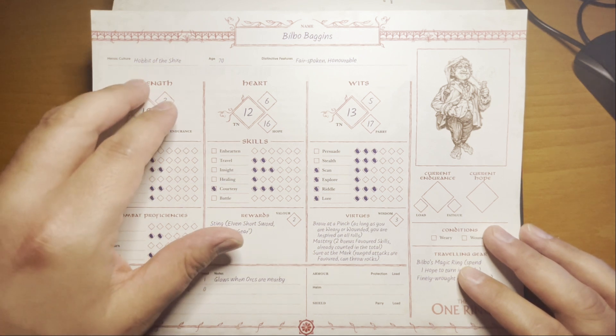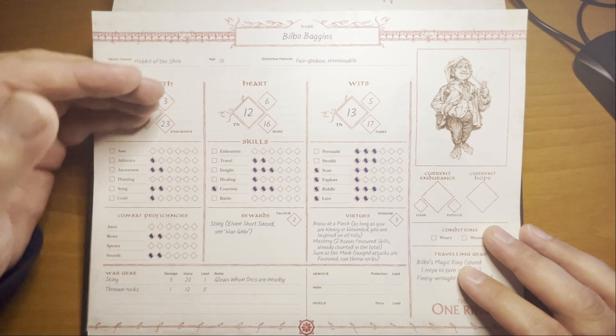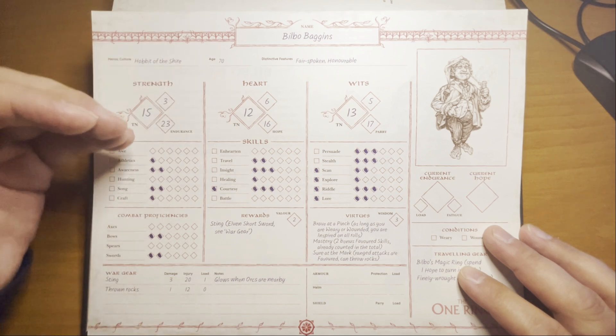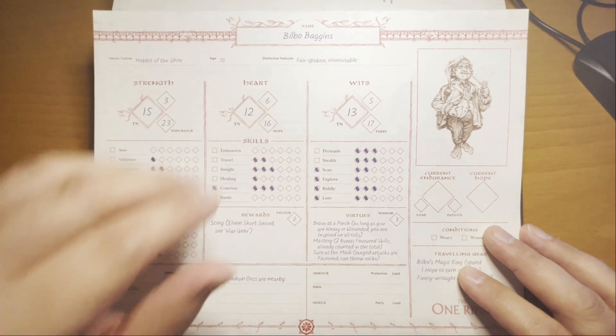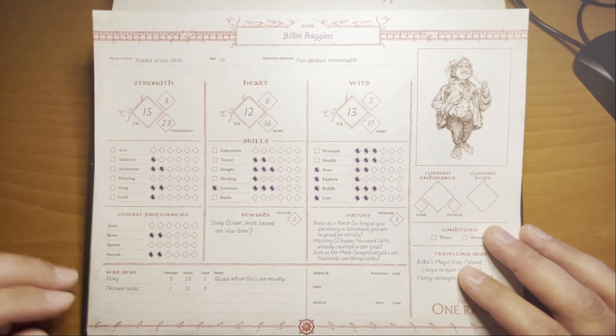As you can see, you have three attributes: Strength, Heart, and Wits. Associated with each are all the skills for that attribute. For Strength, the skills are: Awe, Athletics, Awareness, Hunting, Song, and Craft, along with the associated combat proficiencies.